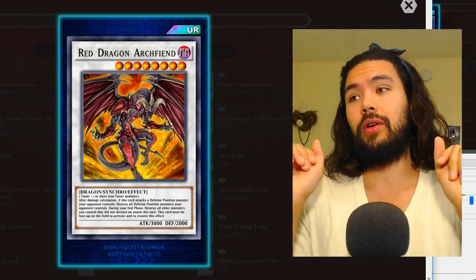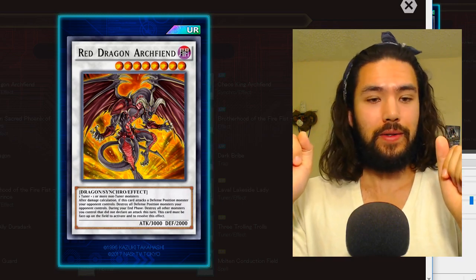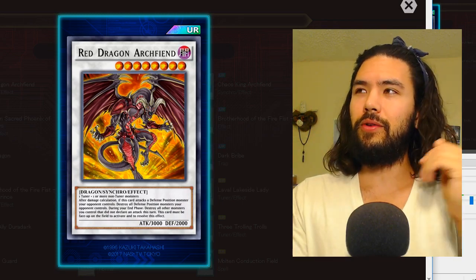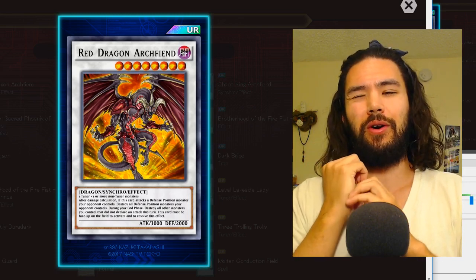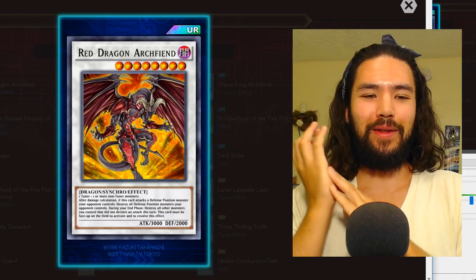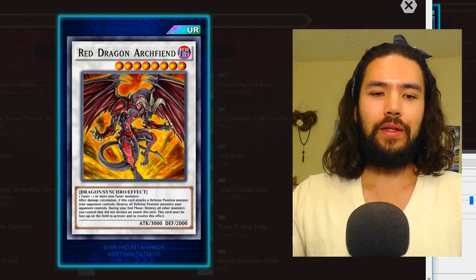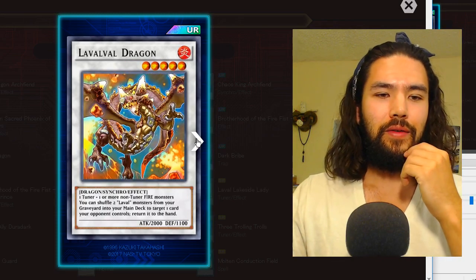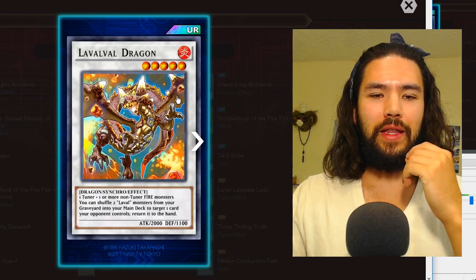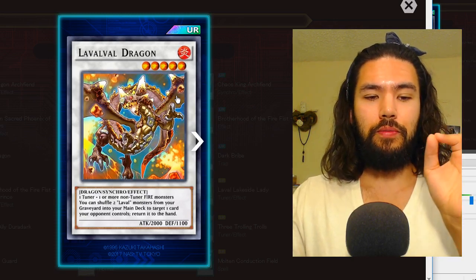Bell will fit in well here and rev up your Stardust Dragon counter decks, but you might just have to go with the flow and buy the new decks. Red Dragon Archfiend declares an attack and destroys all defense position monsters your opponent controls after it has attacked — very cool.